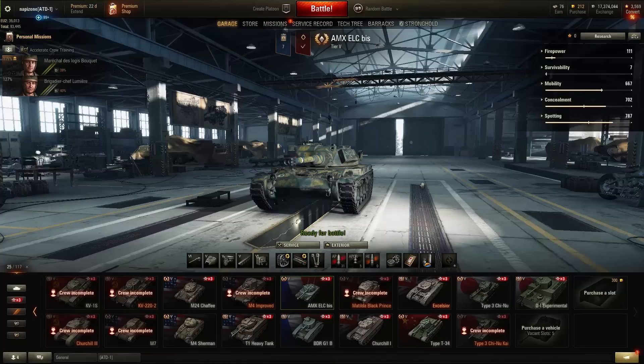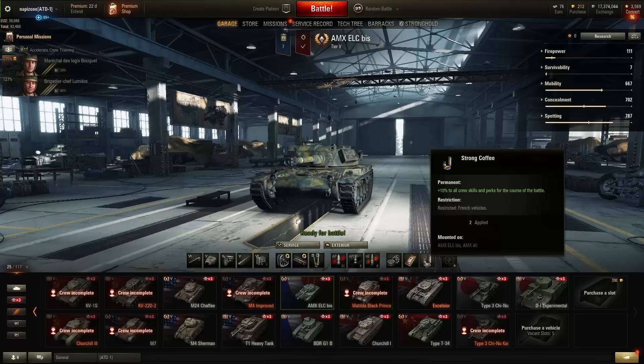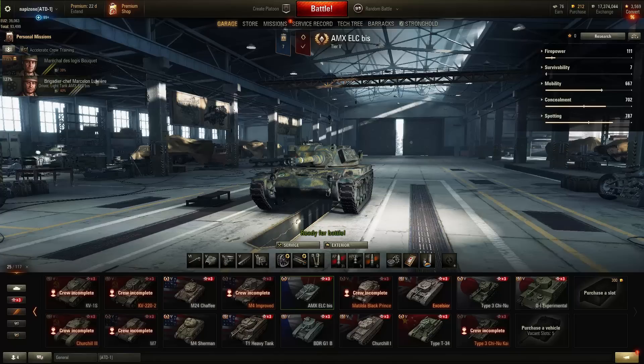The fourth step is the consumables: Small Repair Kit, Small First Aid Kit, and most importantly, Strong Coffee, which gives plus 10% to all crew skills and perks for the course of the battle. With these combinations you have to make the Ace. Let's see this tank in action — let's go!